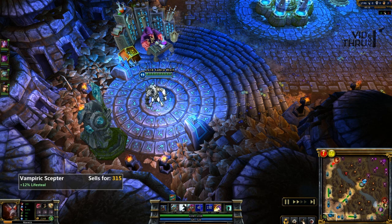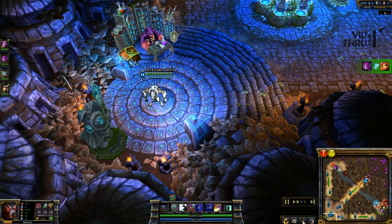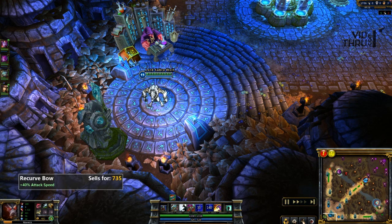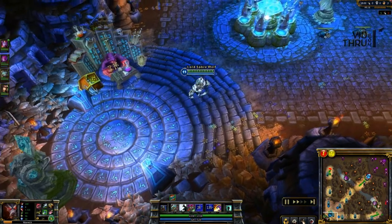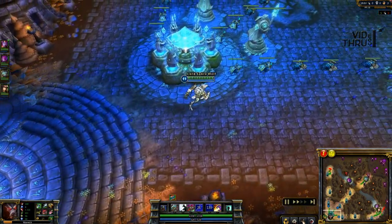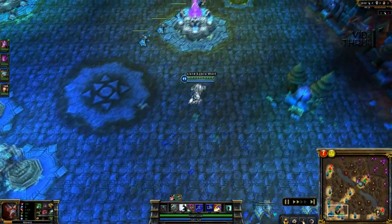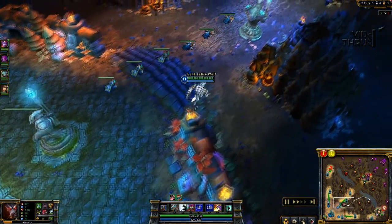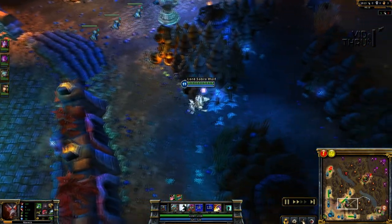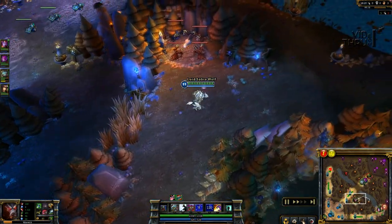I finally get back and get my Vampiric Scepter. That's my core build for jungling on Warwick: Boots of Swiftness, Madred's Razors, and Vampiric Scepter. Then I actually get the bow instead of the pickaxe. Also, as jungler, if you know the other team has been warding, get an Oracle's so you can clear their wards — because you're moving around in the jungle and all the wards are usually placed in the jungle.